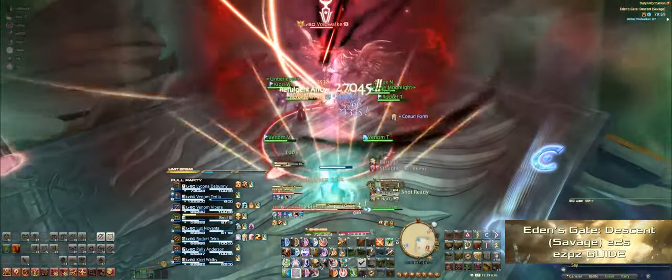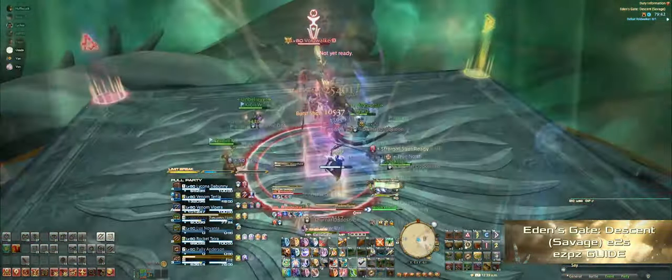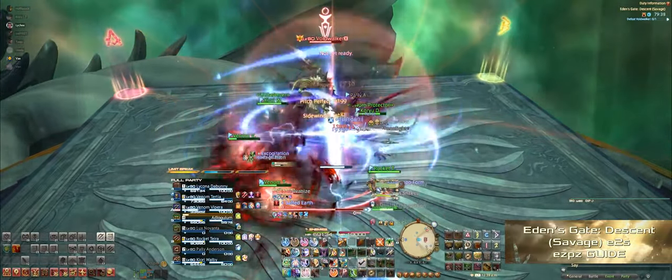Right after that, get back into your party positions because she'll cast Doom Void Cleaver, followed by Shadow Flame which is the tank buster, and then Entropy which is the raid-wide AoE.